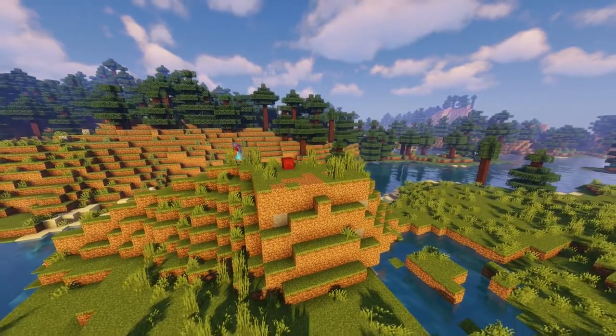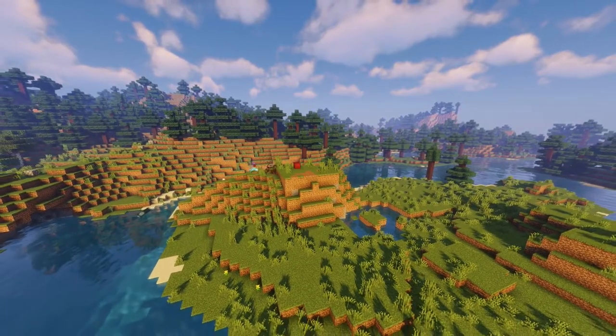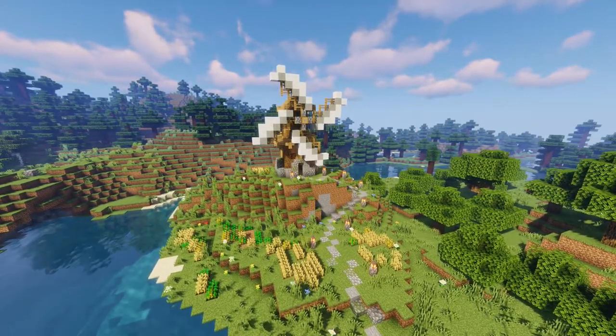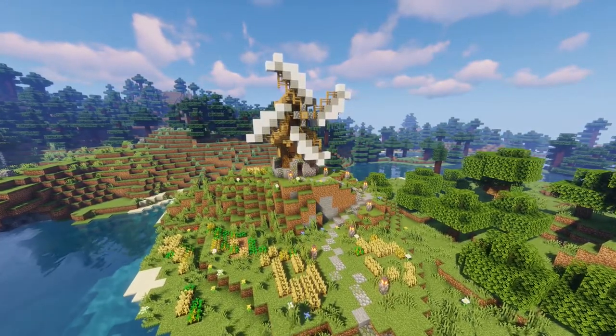This week, we are throwing it back to a classic Minecraft build: the Humble Windmill. They come in all shapes and sizes, and add a rustic, medieval look to your farm.